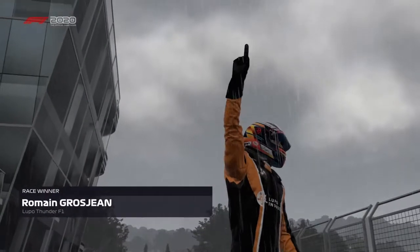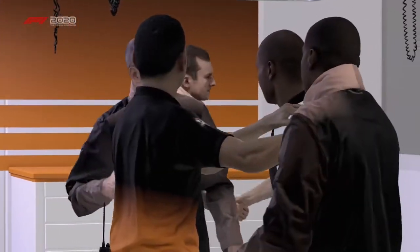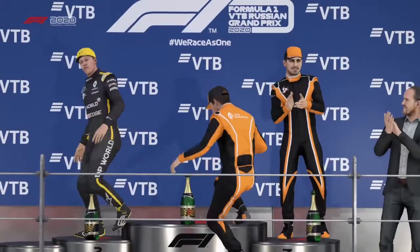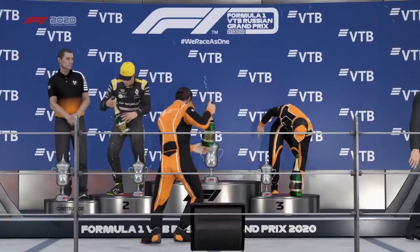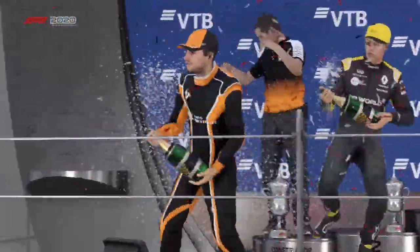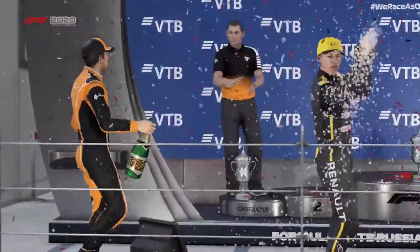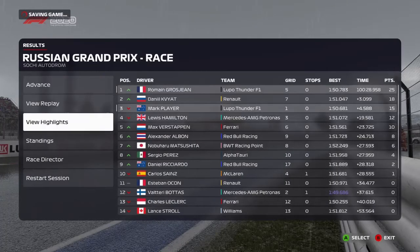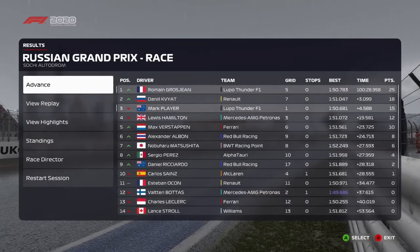So Anthony, what made the difference out there today? Rain always has the potential to liven up a race and mix up the order, and they took full advantage of that to claim victory. It's always a bit of a lottery when the conditions are like this, but they managed to stay on circuit and come out on top. Romain Grosjean keeps his title hopes alive with a win. Daniel Kvyat will be over the moon with second place at his home event in the Renault. We finish up in third with some decent points. The Scientist increases their championship lead.